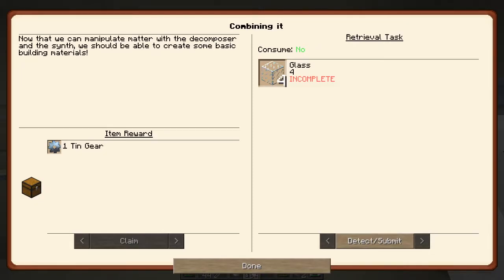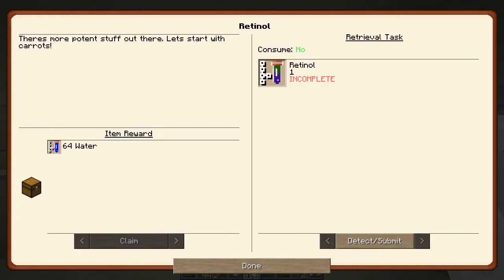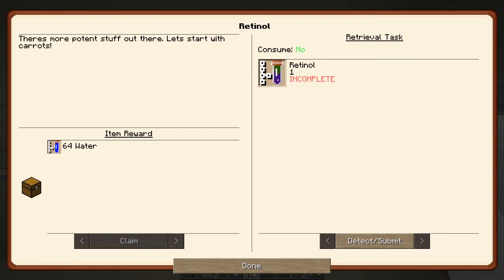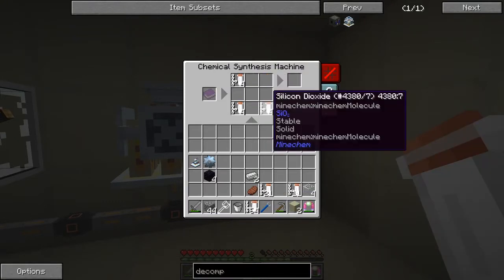Let's press the button, detect, submit, and claim our tin gear — done! Now we've got here — retinol. We haven't done the water one yet. We've got to make one retinol which will give us 64 water. That is two carbon, 29 hydrogen, and one oxygen hydroxide I guess.